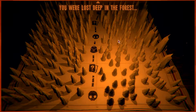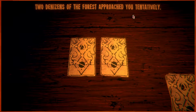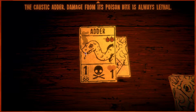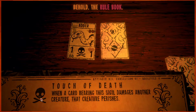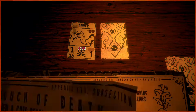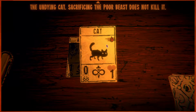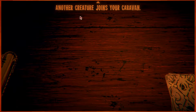Let me recall your story — oh yes, you were lost deep in the forest, a single path revealed itself. Two denizens of the forest approached you tentatively. Caustic adder: damage from its poison bite is always lethal — behold the rule book. When a card bearing this sigil damages another creature, that creature perishes — it's basically death touch. Got it. The undying cat: sacrificing the poor beast does not kill it. When a card bearing the sigil is sacrificed, it does not perish. Only one may grace your deck. I'll take the cat — I like cats.